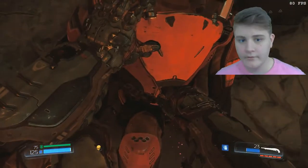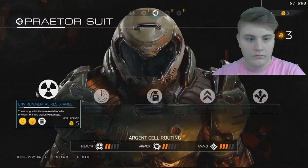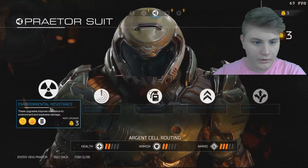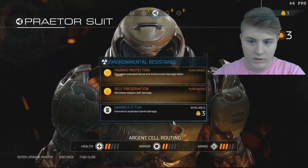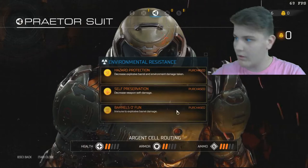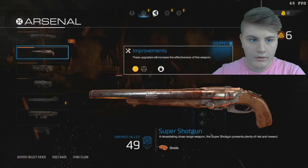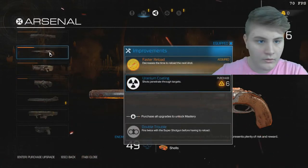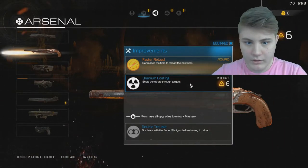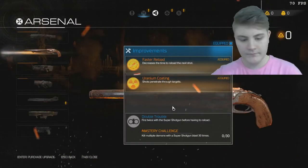Another upgrade — I have three points now. First thing I'm going to upgrade is probably the suit. I have six points for weapons too. I actually want to upgrade the shotgun because it's really good, so I'm going to upgrade that. Let's continue.